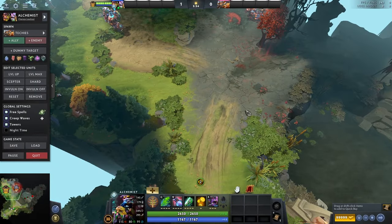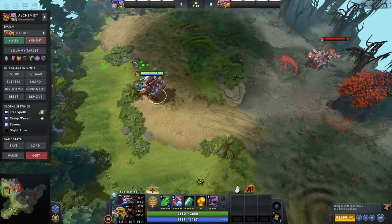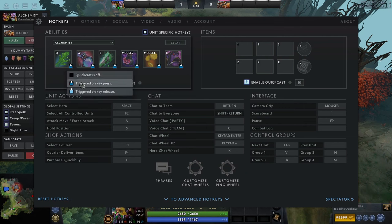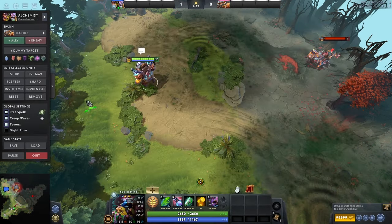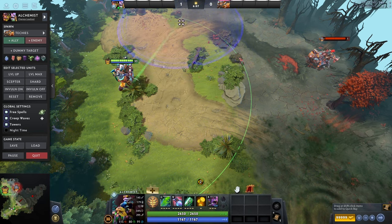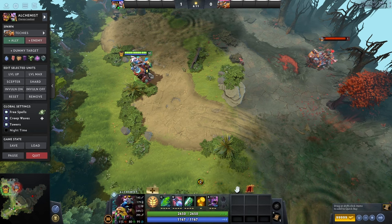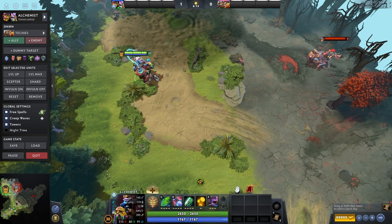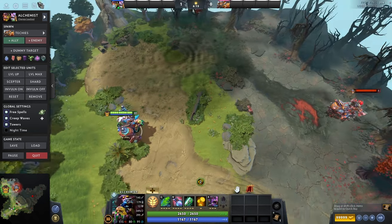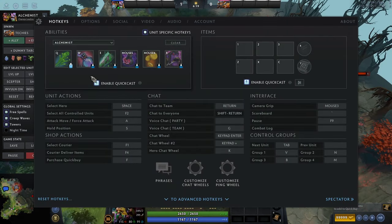If my character needs to walk into range to use the ability, he will go do that. The third option is trigger on key release — if you hold the button down, it looks like the original, but as soon as you let go it instantly goes off. There are three different ways you can do this. It's more preference than anything, but the main thing is having buttons you can easily reach.